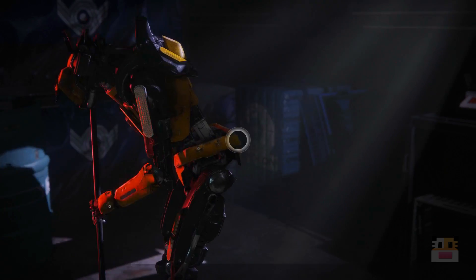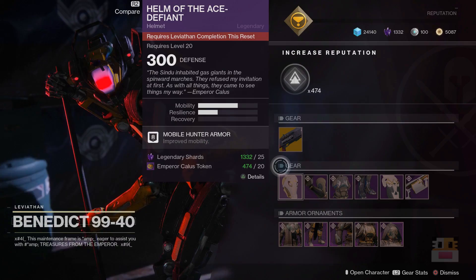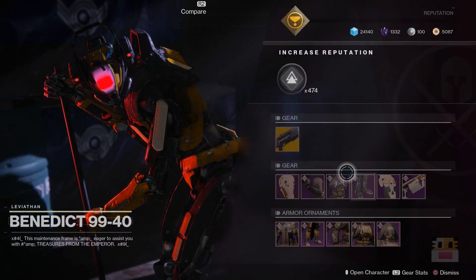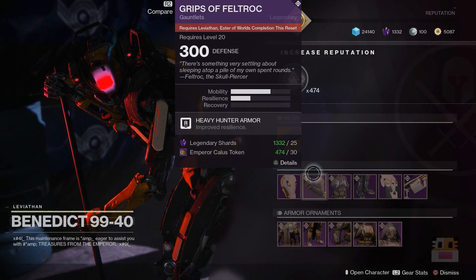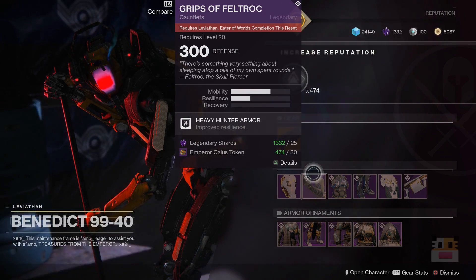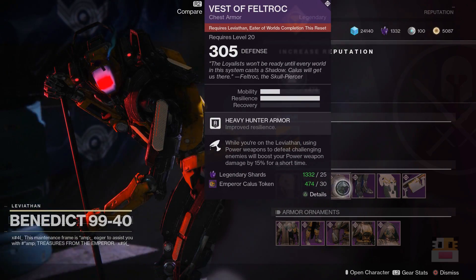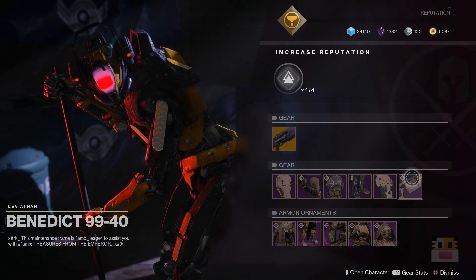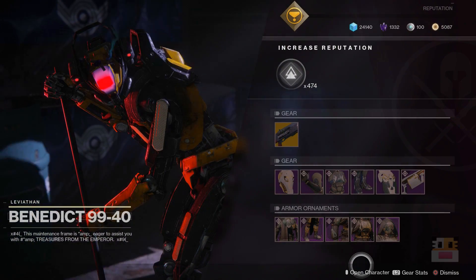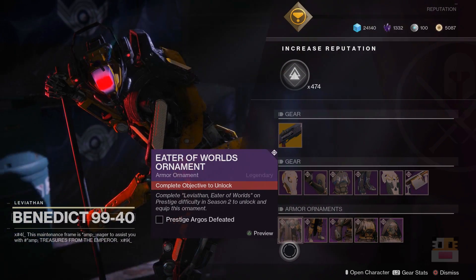Anyways, we're over here at Benedict. We're going to see what the gear for the raid is. We have the regular mode helmet and cape, and we have the Argos items for the rest. You have to complete that specific encounter on this reset. So if you guys want to get these three items, you've got to complete the Argos raid on this reset. You also have the grenade launcher — that's the Argos one as well. I always come here on my Titan; I don't know why, but I always am doing that.